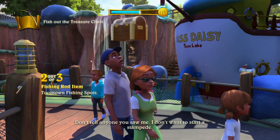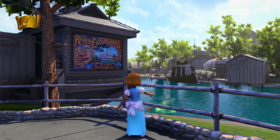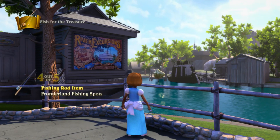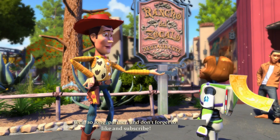The fishing rod is used for 8 secrets in some adventures. We'll cover how to use it in a later video, probably for the Frontierland Fishing Spot's secret. Well, so long, partner. And don't forget to like and subscribe.